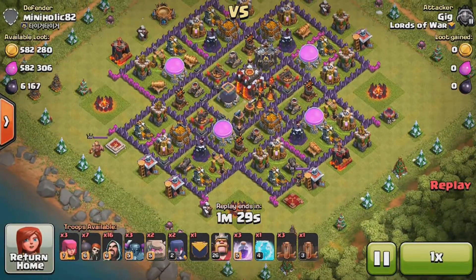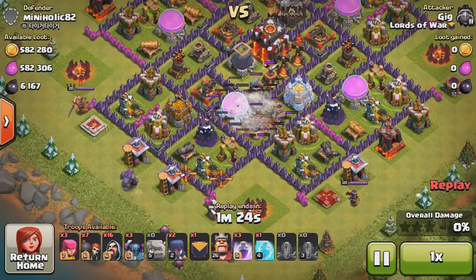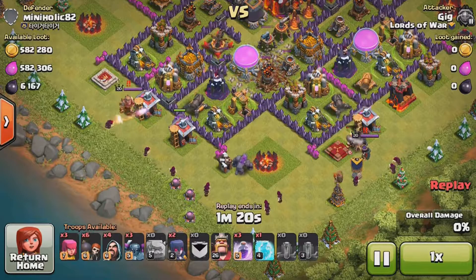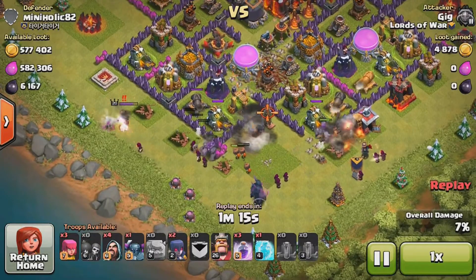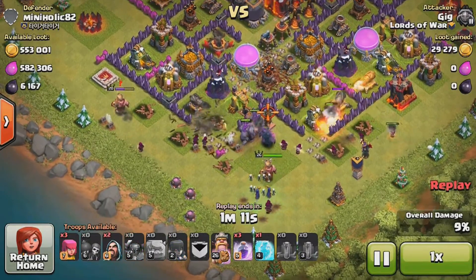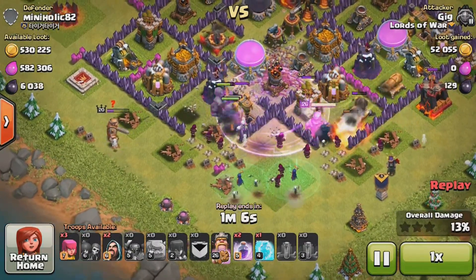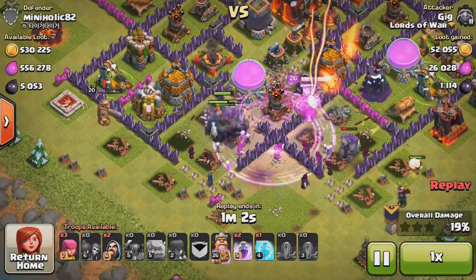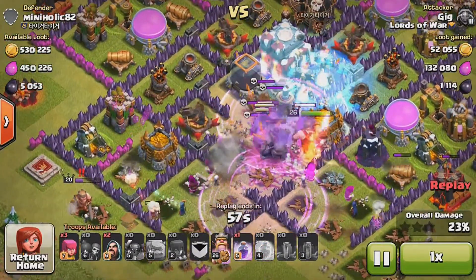Here is another base with a massive amount of loot. I decide to break in from the hero side, dropping all my golems spread out like I usually do, with wizards behind them and wall breakers after that. One thing I thought I could have changed was not bringing the witches and instead bringing a PEKKA, or bringing more witches and one less PEKKA, because with only two witches I didn't really get that much out of them.